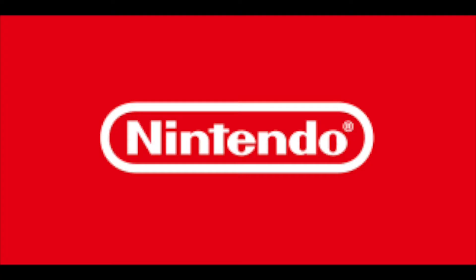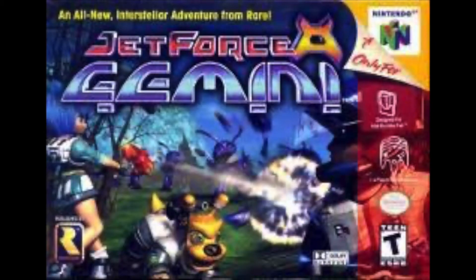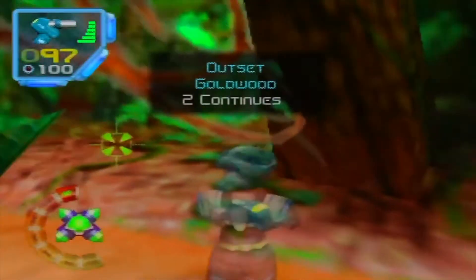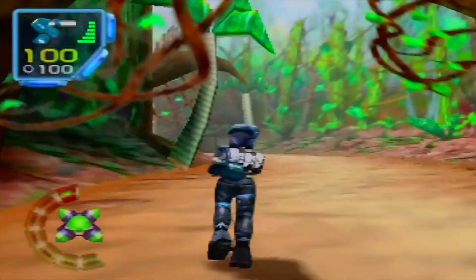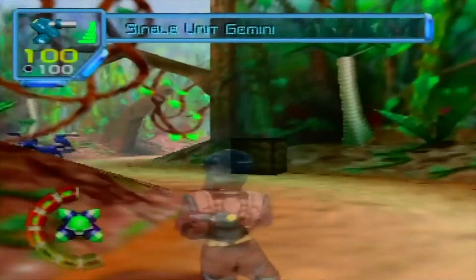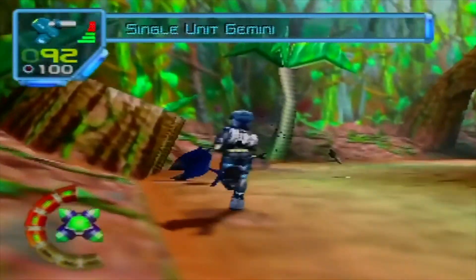So let's take a look at Jet Force Gemini and find out for ourselves. Jet Force Gemini was published by Nintendo and developed by Rareware. It came out on the Nintendo 64 and was released in 1999. It's a third-person shooter type game that features a single-player mode where the player must explore the galaxy and save the universe — that's basically the gist of the game.